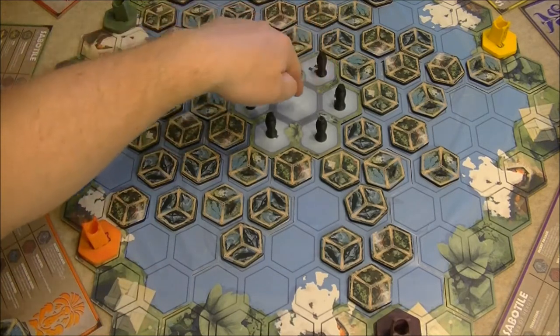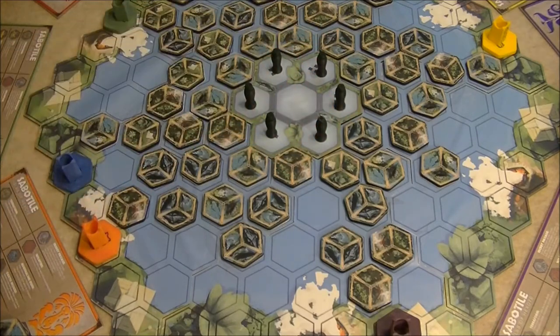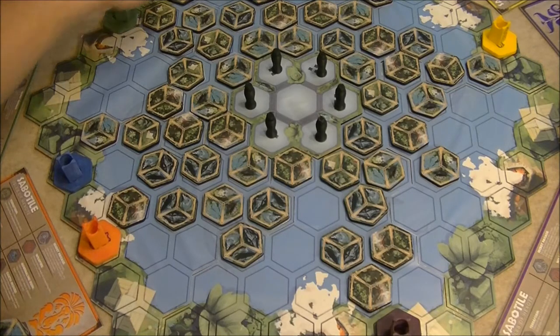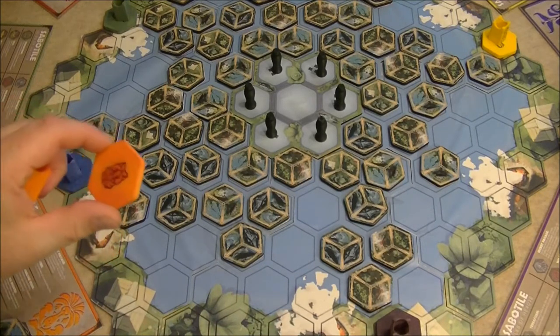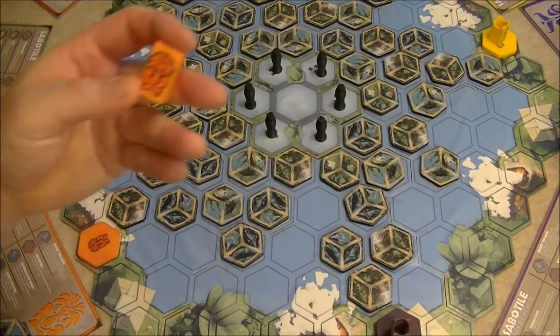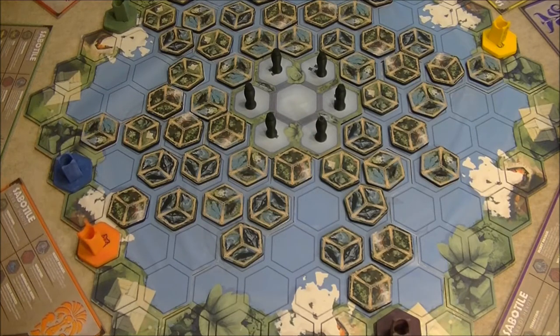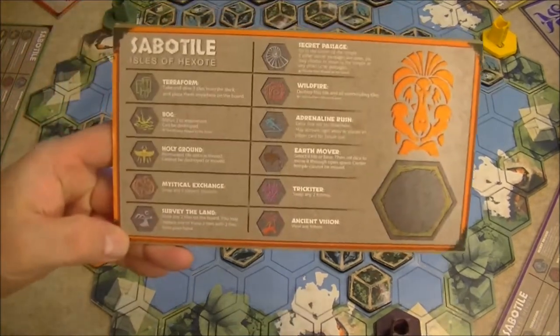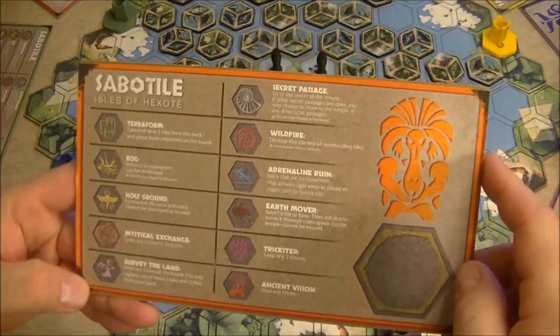In the center there's a place for the temple, and there are spaces around the edge that are numbered and correspond to the number of players. The surrounding edge of the board represents land, and it's important because we place our village tiles there. Each player receives a village tile along with a spirit animal that goes with the tribe they are playing.